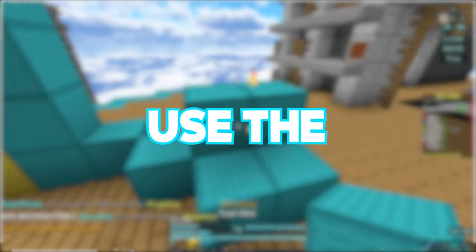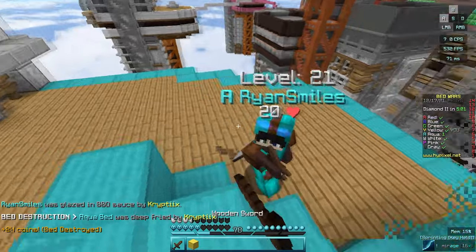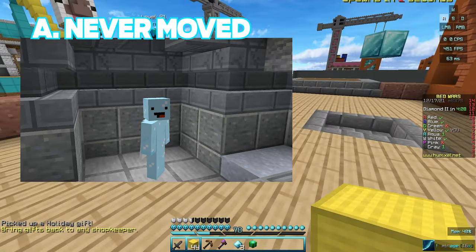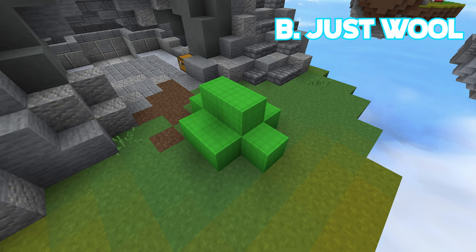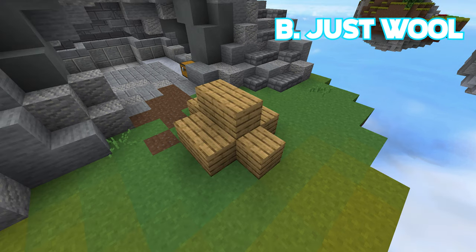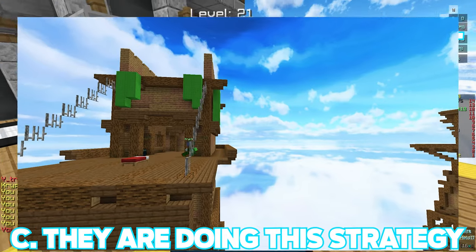The purpose of this strategy is to use the art of surprise to your advantage. The reason why this works so well is because at this time, your opponent has either A, never moved from their gen or is still in their shop; B, built a wool bed defense, which is very easy to break through — it can't be any other material like endstone since you'd need to wait longer for iron, and it can't be wood since you'd have to wait longer for gold; or C, they are doing the exact same strategy you are doing.